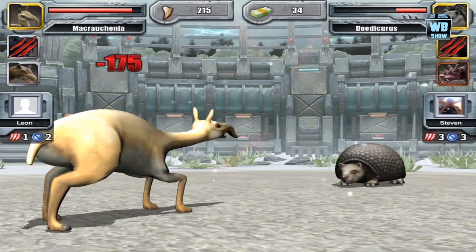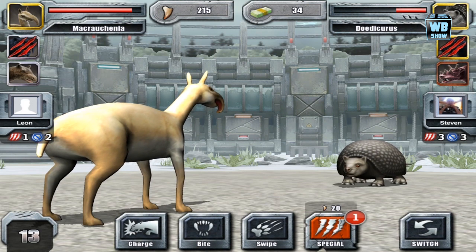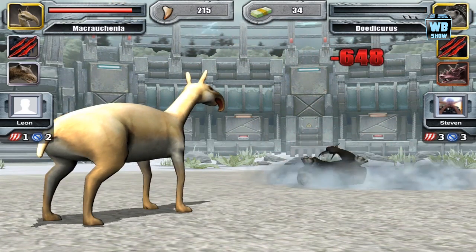All right, so here we are with a brand new animal. We're going to look at the battle skills and the battle animation for this animal in Jurassic Park. They're found in the Glacier Park section of the game.